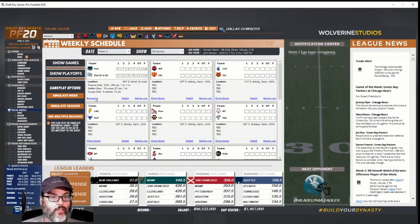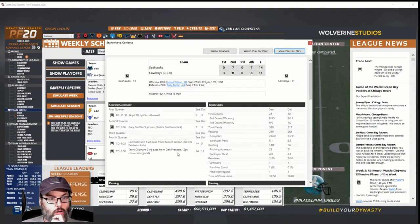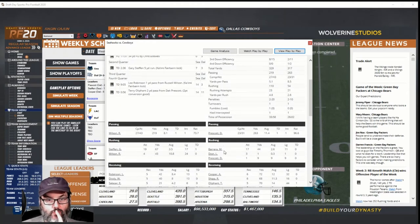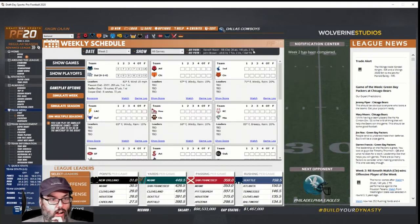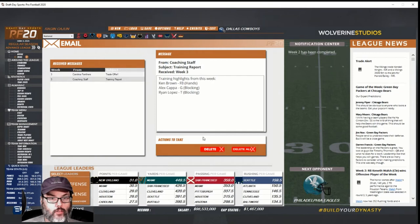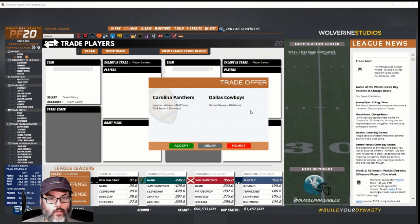Week two was a home game against Seattle and we lose 14 to 11. Only 54 yards rushing — Barrera had 2.6 yards a carry, Dion had 0.3. We have a trade offer: they want Barrera and will give us Jonathan Williams and a third-round pick. Barrera was a second-round pick, and I'm not super excited about him, but he might be starting to blossom. You know what — I'm going to take the deal.